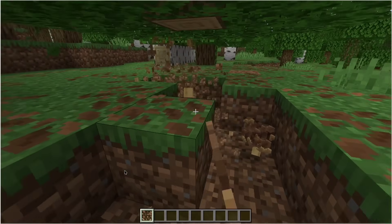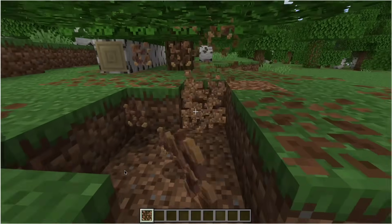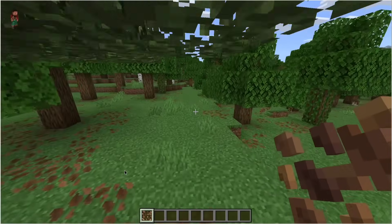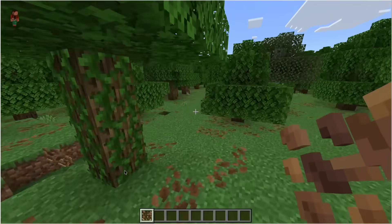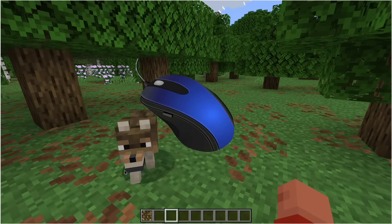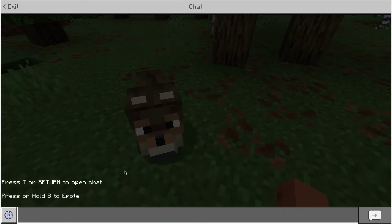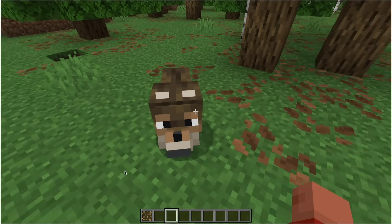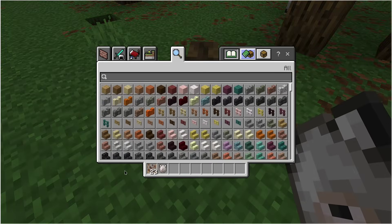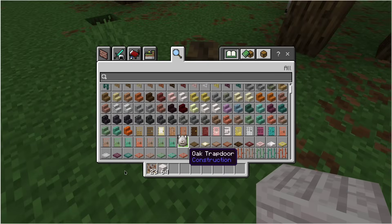There are some caveats to this. For one, this is a brand spankin' new project — you can't just grab this off of Flathub or your distro's main repository yet, which for most should be a non-issue. Secondly, there's no mouse input yet, so you'll have to use a keyboard or controller to play. And finally, this may be a good or bad thing depending on who you are, but you can't sign into Microsoft, so you can't play with your friends who are on other platforms or connect to servers. Of course, that also means no marketplace.